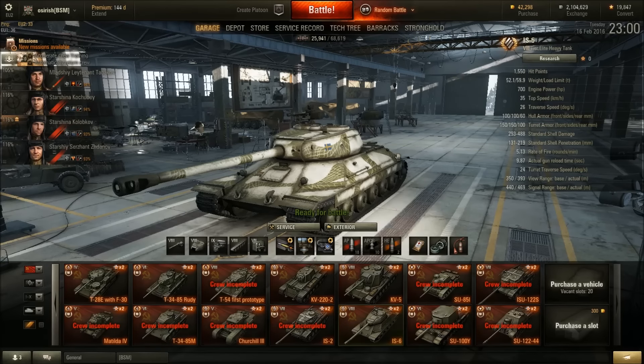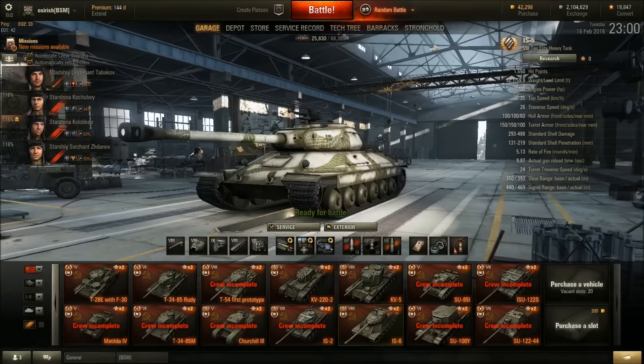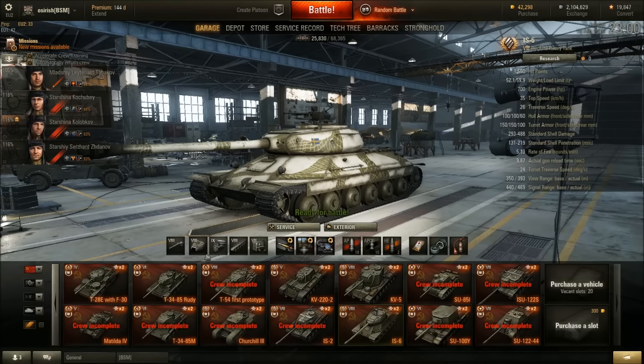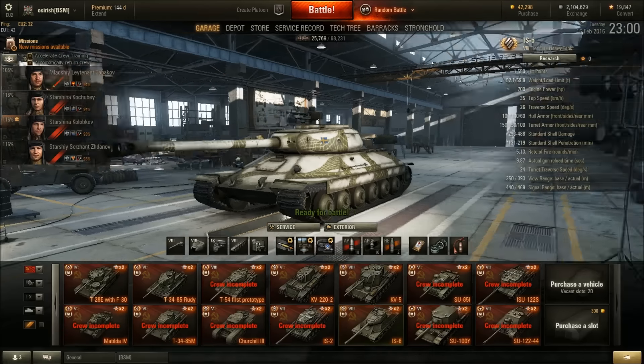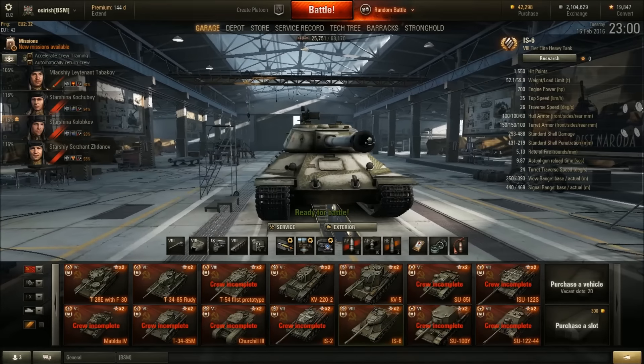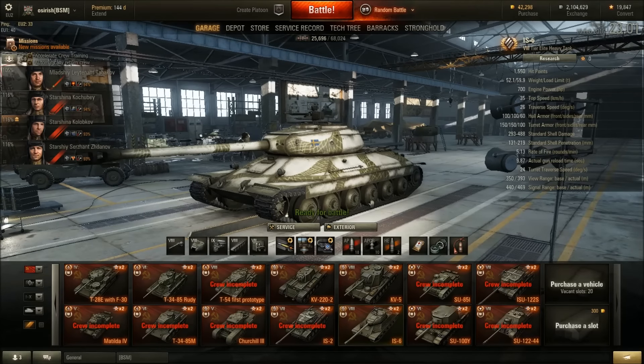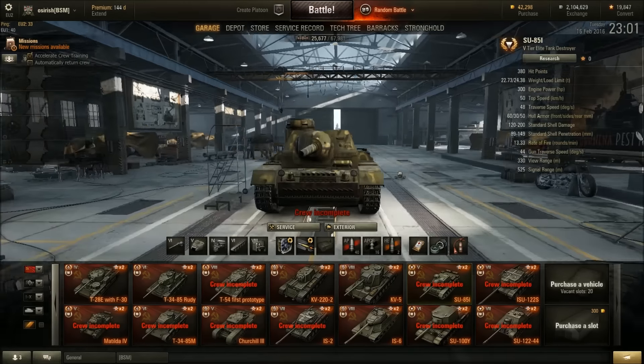The IS-6 is a tier 8 premium I've reviewed — incredibly strong, incredibly good, and it gets special matchmaking which is rare now. I do recommend this tank, though I don't like new players buying tier 8 premiums before they reach tier 8. Of all the tier 8 premiums this is one of the most forgiving. The gun is lacking, the view range is lacking — you see a lot of people trying to snipe with it or use it for scouting, which is useless. It needs to be played as a brawler on the front lines. Very solid, very good.